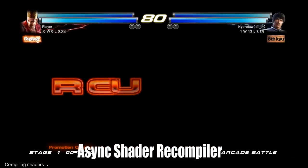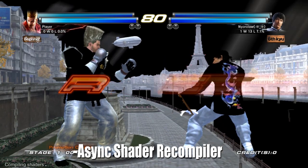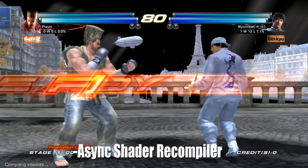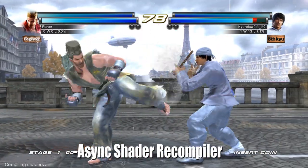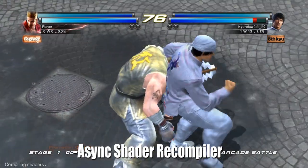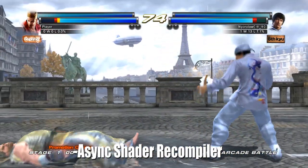A new option which aims to reduce stuttering from compiling the shader cache has also been added, called the Async Shader Compiler. Now RPCS3 will load many textures on the fly which can cause texture pop-in, but I feel its pros outweigh the cons when compared to the older method which constantly halted the action.